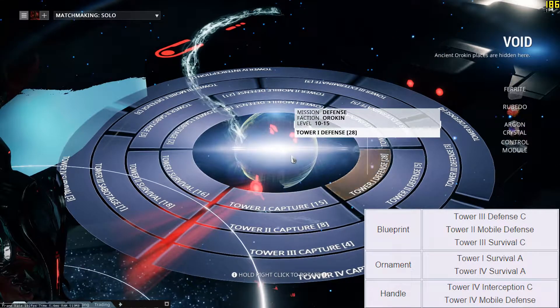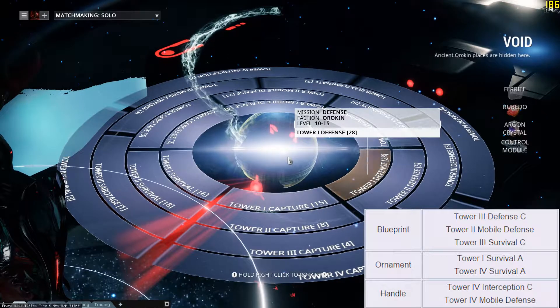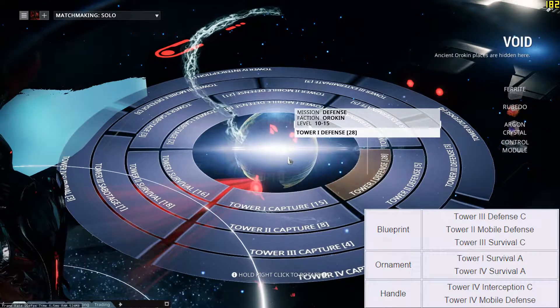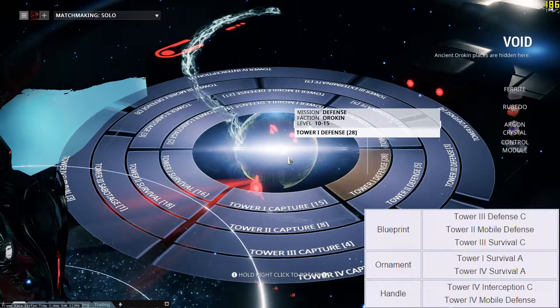For the ornament, you can get it on a Tower 1 survival at rotation A, so that would be 5 or 10 minutes. Or a Tower 4 survival at rotation A, so once again 5 or 10 minutes - there's a chance that it'll drop.